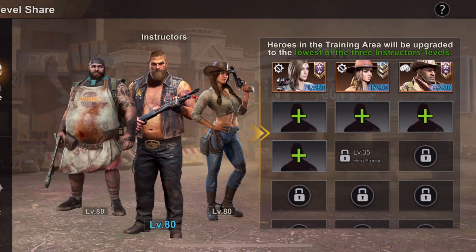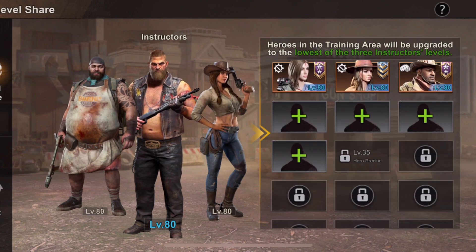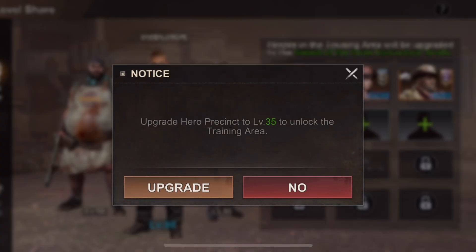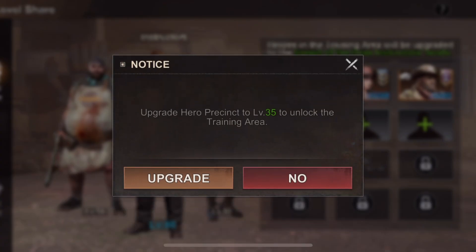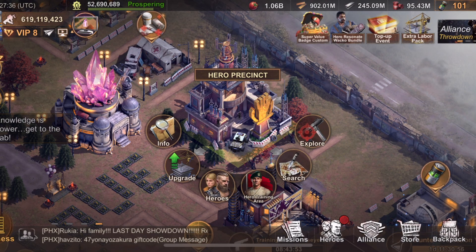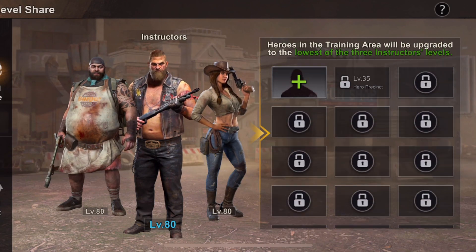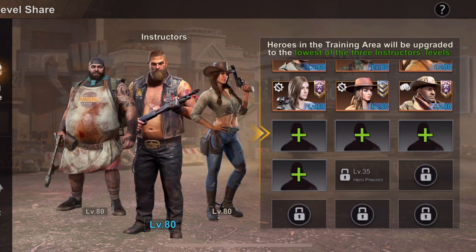You could just put heroes in the training area, and as long as you had one of the instructors — all purple heroes for free-to-play players — as long as they are level 80, they can train the others. Before there were 15 slots available, now they released four or five more. If you are plasma five, you can unlock this once you upgrade your hero presence to plasma five.